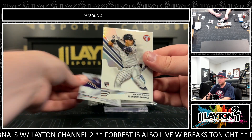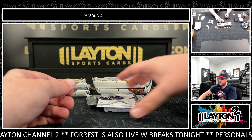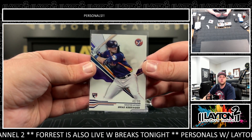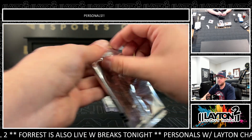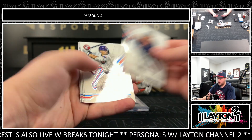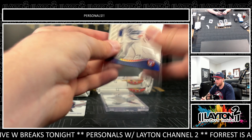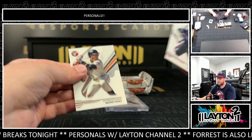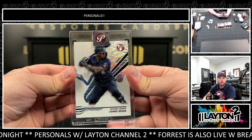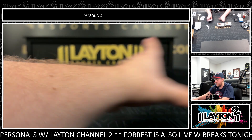We've got an Everson Pereira on the Refractor Rookie. And a purple Gray Kessinger to 99 for the Astros. That is a Shohei on the insert — these actually are fairly sought after. And a Jorge Soler; he's a Marlin in this one. He's been all over the place, man, as of recent at least.